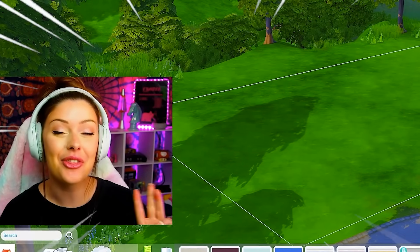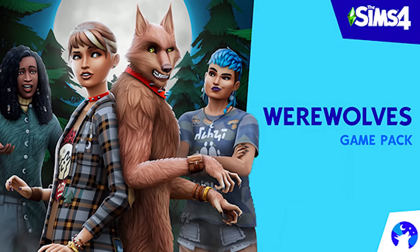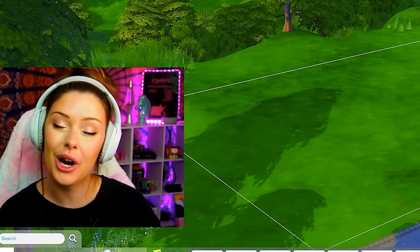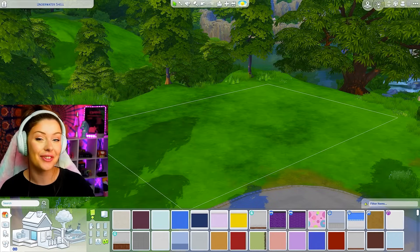In today's Sims 4 video, we're going to be building three different dollhouses, and each one is going to represent a different occult. The Sims 4 recently released the new werewolves game pack and everyone is talking about occults — werewolves, vampires, spellcasters — so I thought it would be really fun to build a home for each of those occults.